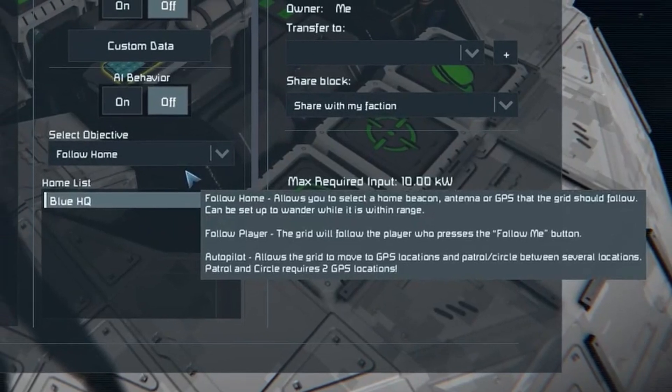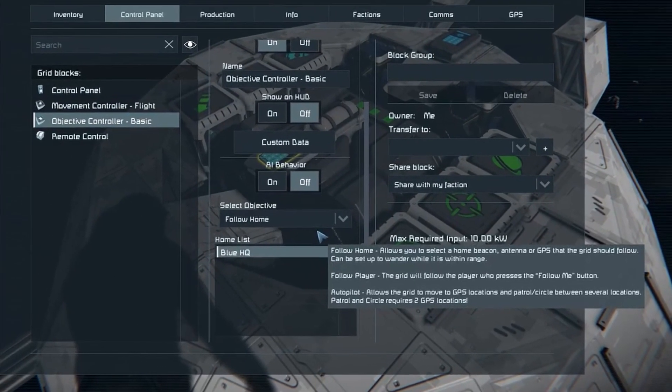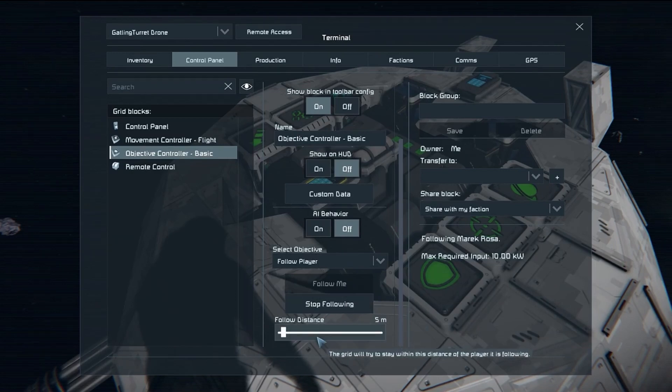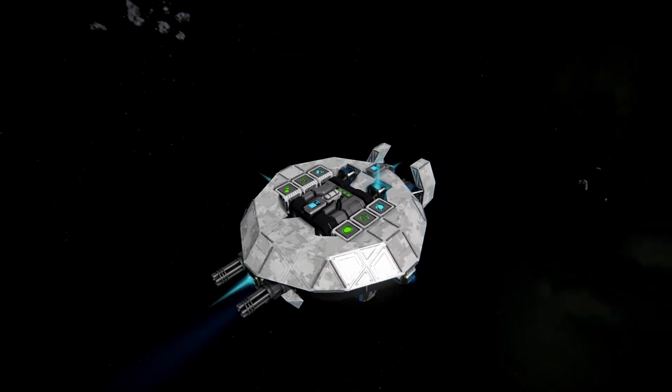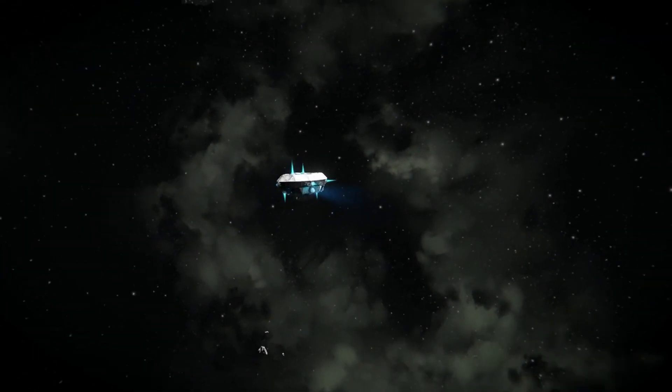This could quite easily allow us to do things like automated defenses that follow a ship that is mobile, for example. Follow player, however, will follow a specific player. They have to have gone into the controller and selected 'follow me,' presumably so you can't just send a drone out to a specific player to kill them, but it would be nice to be able to set it up to follow someone in your faction.